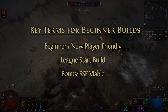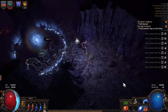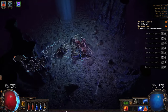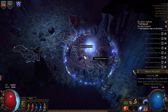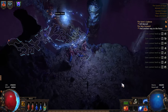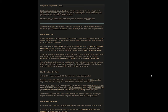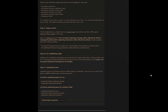Self-described beginner-friendly builds tend to be exactly that: builds that don't tend to involve complex mechanics, are easy to put together, and don't require particularly expensive or hard-to-get items to be effective. Now, the fact that a build is described as beginner-friendly doesn't necessarily mean that the build guide that goes along with it is beginner-friendly, as some build creators do a really good job of explaining the build at a level beginners can understand, while others maybe don't. But the general idea is that these builds should work pretty well regardless of the player's personal knowledge about the game.